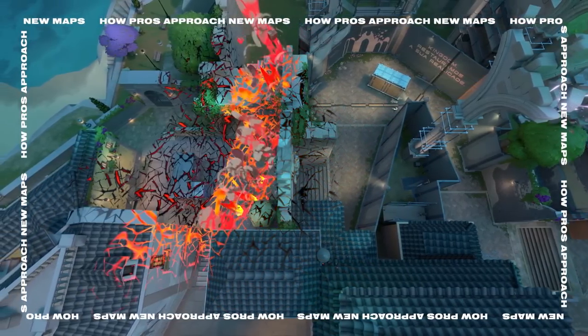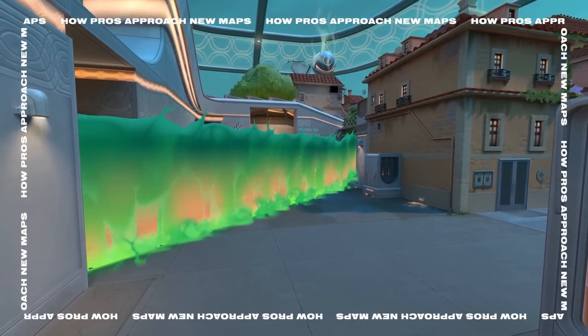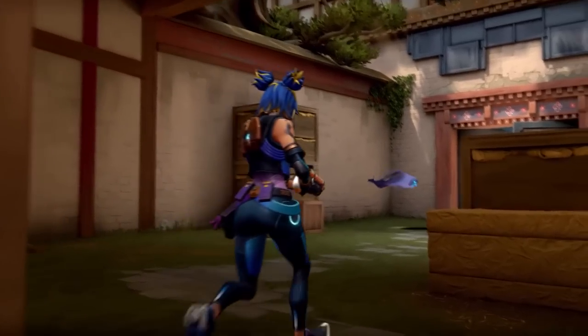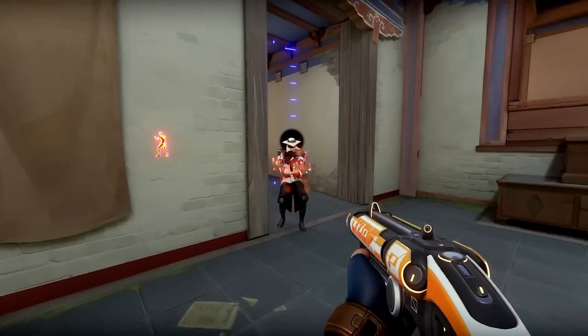Realistically, how hard is it to just execute A on its own? Can you fast execute on B? Do you need a Viper wall to make it work, or do you need to push through a short position, take double doors, for example, to actually make an execute happen there?